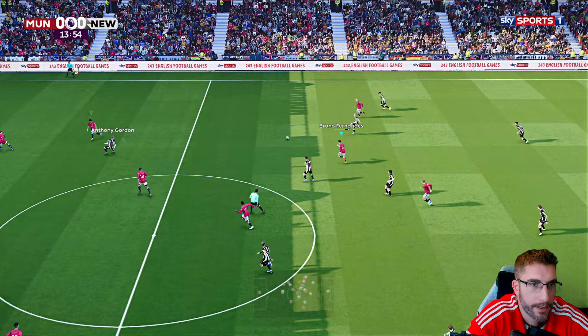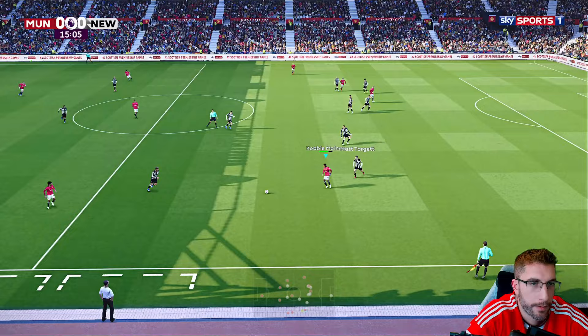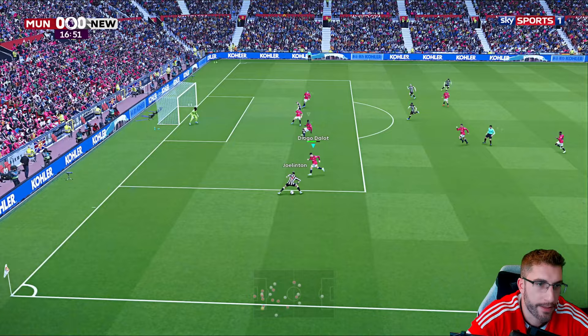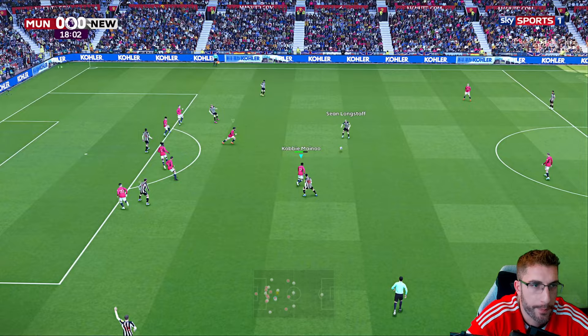Newcastle got a chance to break — it's Gordon. He managed to get it out wide, Joelinton closed down by Dallo. Target fires in a good ball, Elise trying to get up, Casemiro with a good header. Gumerash, closed down quickly by Mainu. Longstaff — it's good play from Newcastle, though. Target. Longstaff again. If we win this, we've got a chance to counter.